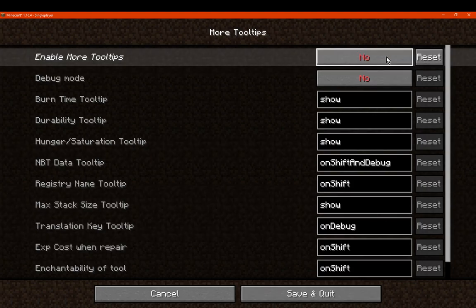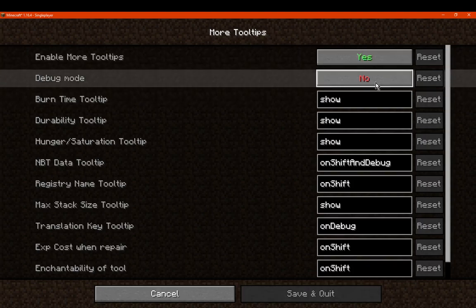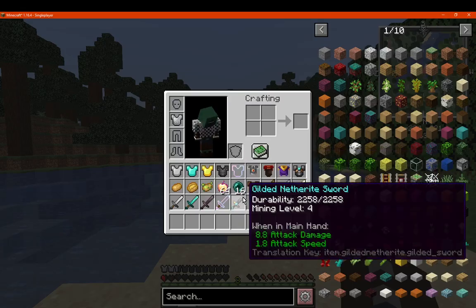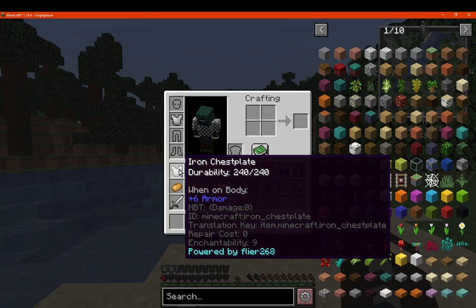All you have access to is the ability to enable and disable tooltips. If you don't want to see them at all, that's perfectly fine. If you do, just keep it active and set to true. We've got debug mode, which I assume gives access to some of the other stuff. There's a translation key apparently, which will show a bunch of technical names and then maybe what it transitions to.